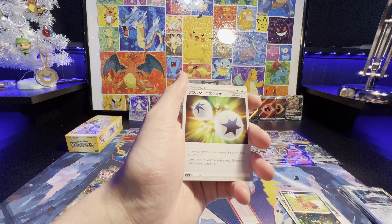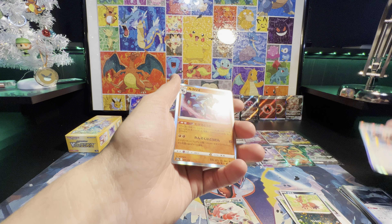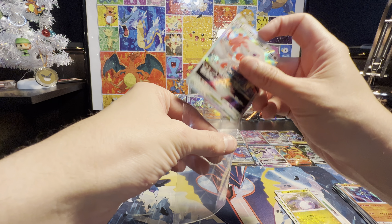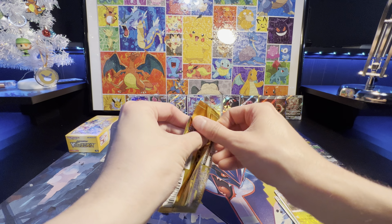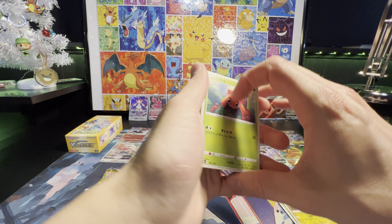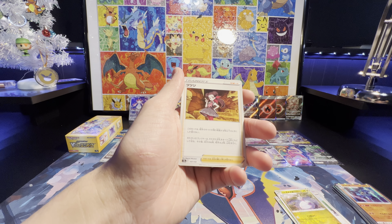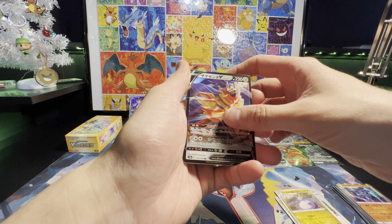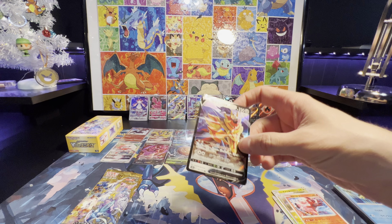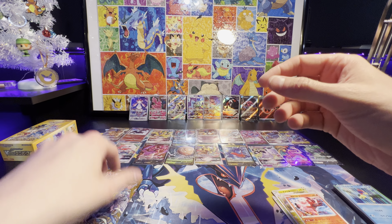Come on, Magmar — I see you on almost every pack, give me the Reverse. Psyrian, Zoroark V-Star, Bibarel, Lucario, and Sylveon. So far I think we only doubled up on the Miltank. Mew, Calyrex, and an Oricorio Reverse. We got a Zacian V-Star — or Zamazenta, whichever one. Pretty sure that was Zacian.